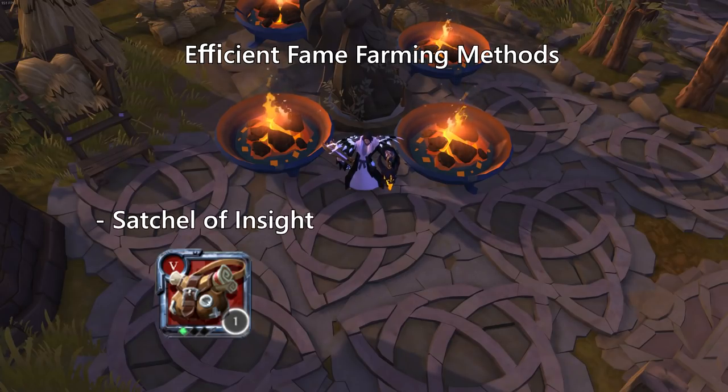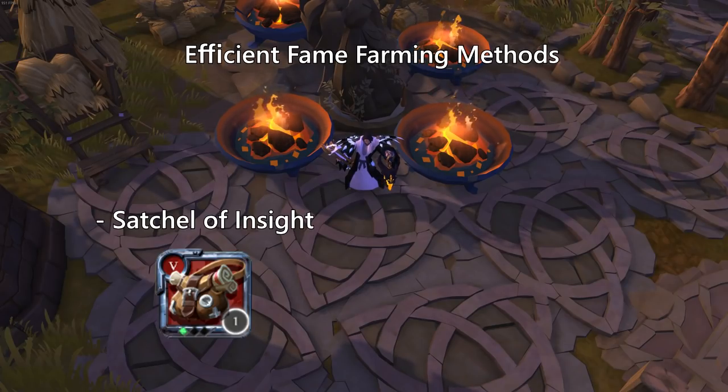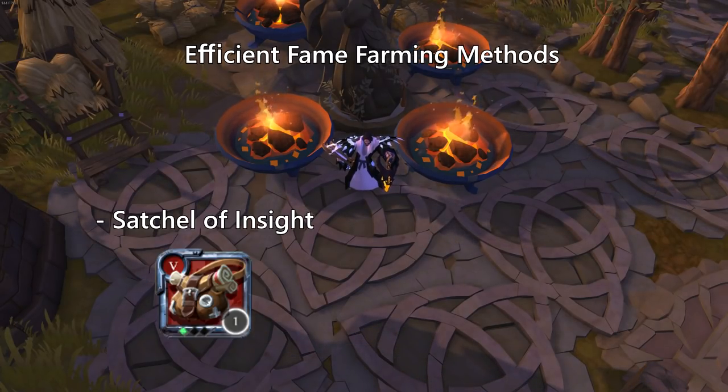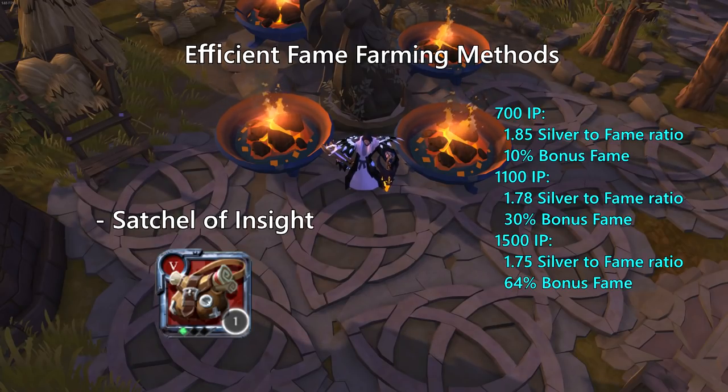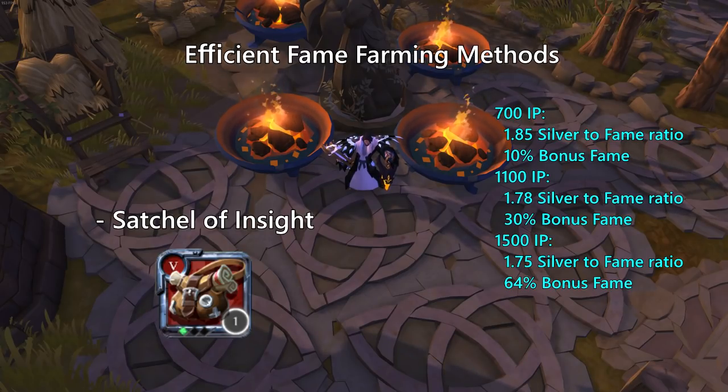The Satchel of Insight is one of the more interesting new gear pieces that came with the Avalon update. This allows a player to get bonus combat fame when killing mobs in return for silver. The higher item power the satchel has, the higher the percentage bonus fame will be, and the amount of silver cost per fame will decrease. If you look to the right you will see values that were released in the latest patch note.